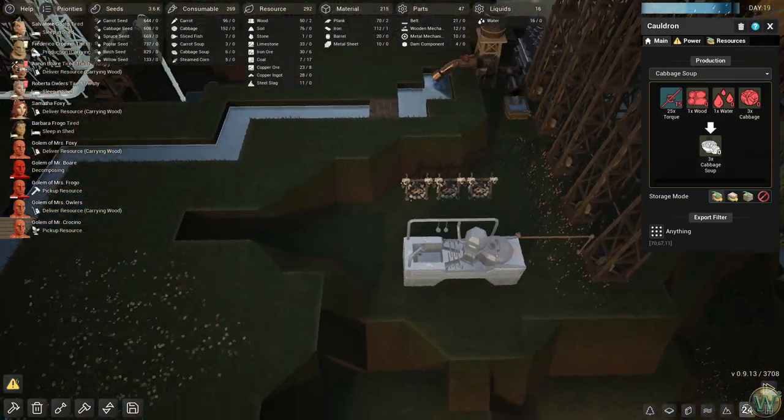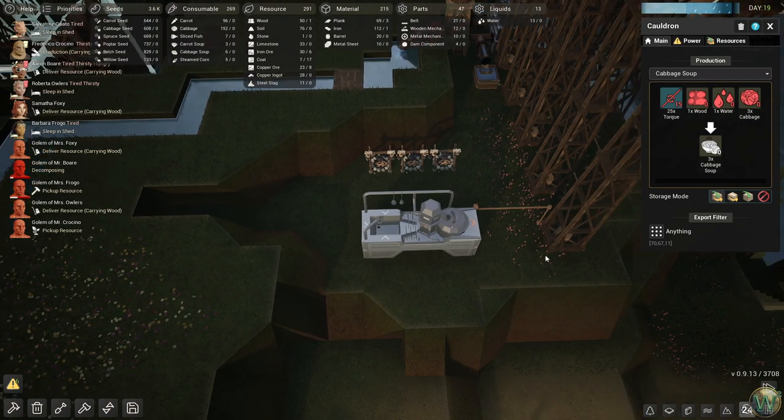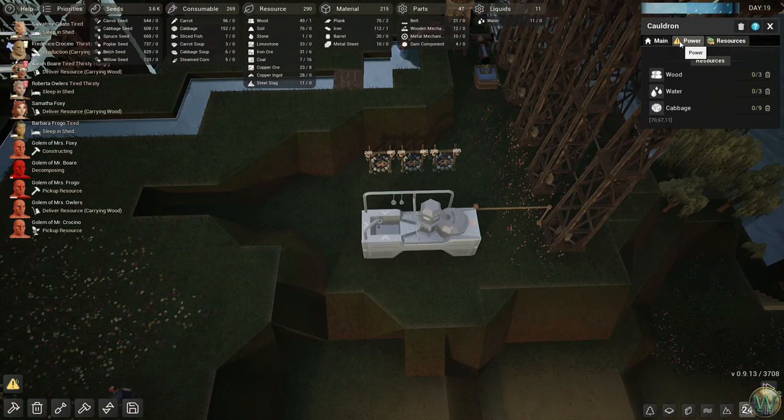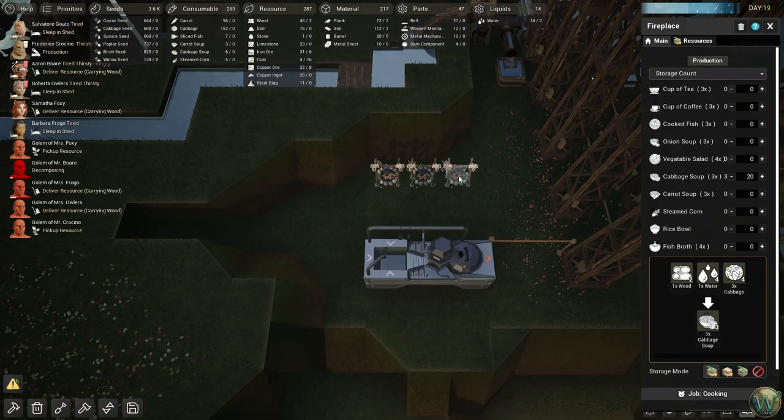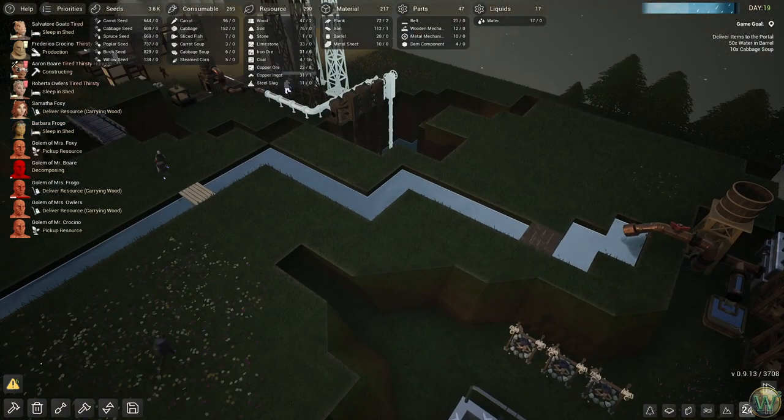How is the cabbage soup going? Is it going? No, because nobody's delivered anything here. Also there's no power. Oh, yes they have — no, they haven't. Wood, water, and cabbage — they haven't delivered any yet. How is the cabbage soup going over here? There are three of them. We have been delivering it, so that's good. We are delivering it.